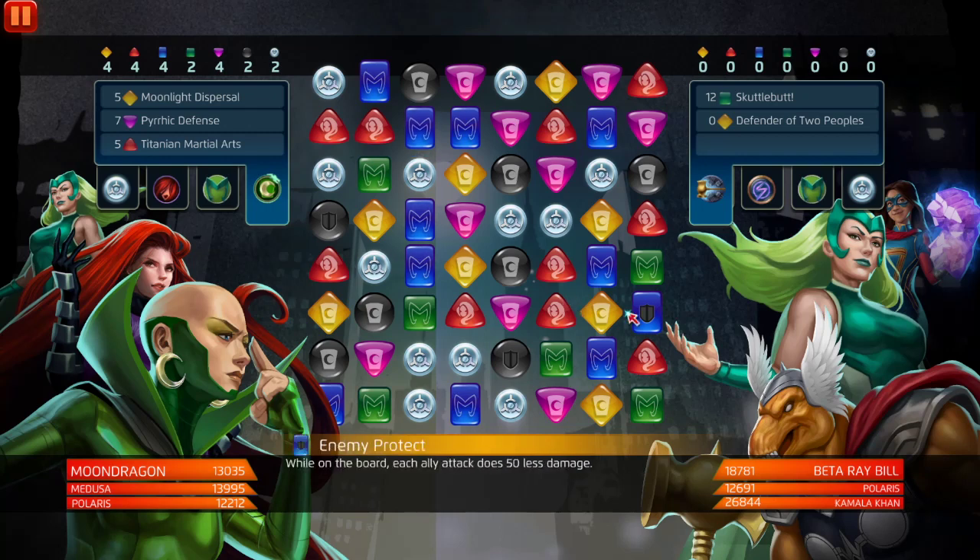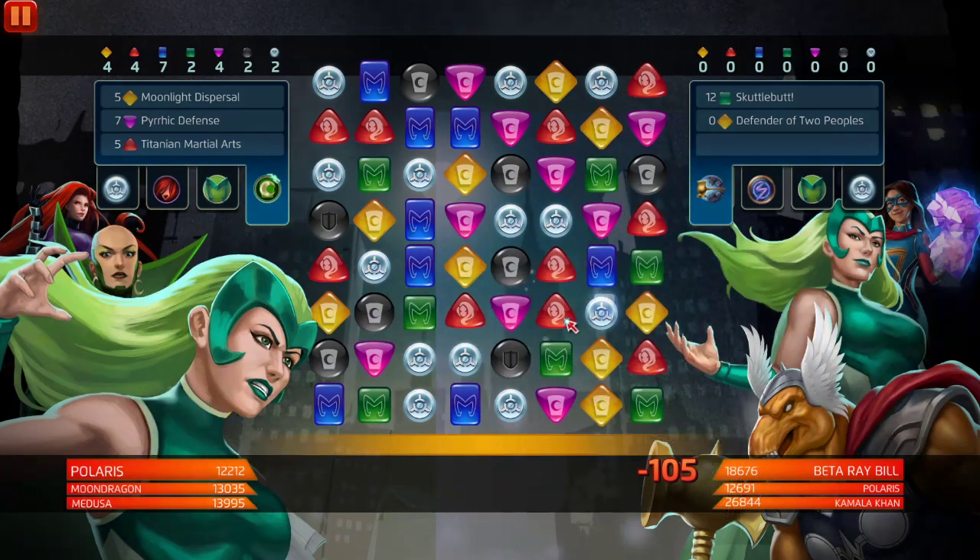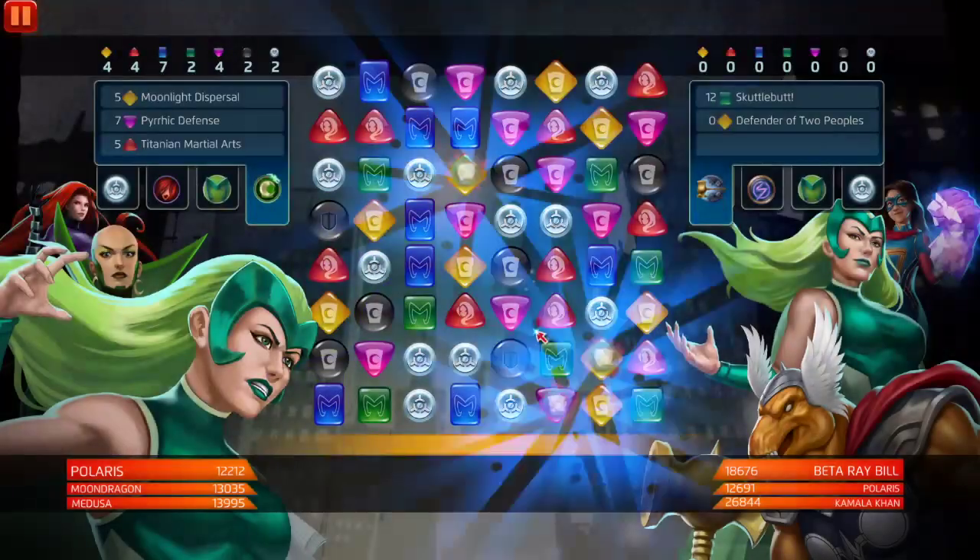Polaris matches the enemy's tiles you generate — blue, green, or purple — you match your tiles, your sap tiles, you heal your team for AOE. Moon Dragon, Medusa, Polaris could be the next most annoying team out there.